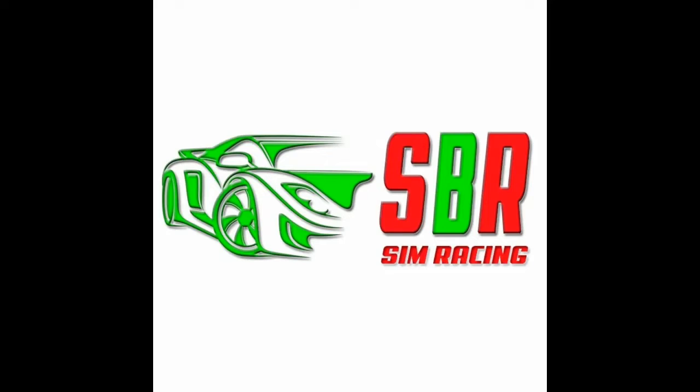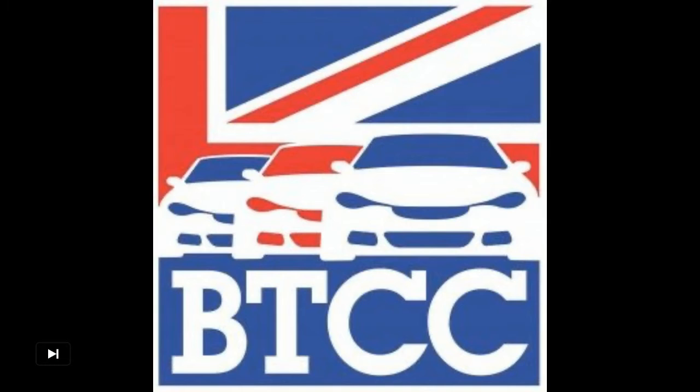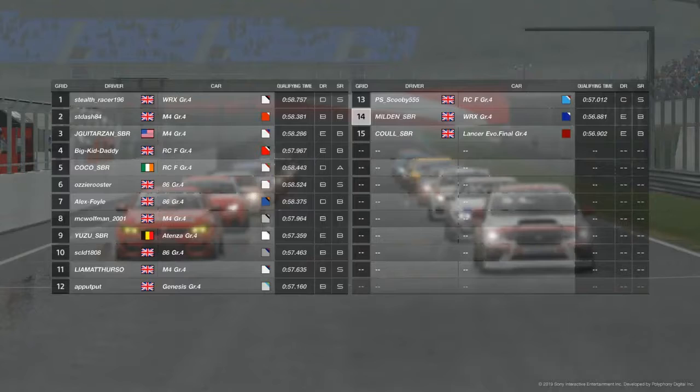Here we go again for Round 6 of SBR Sim Racing BTCC Legends at Red Bull Racing Track - Short Track. It's the reverse grid and we have Chris on pole from Ash, Jeff, Ian, Coleman, Andrew, Alex, Dylan, Greg and Lewis in the top 10, then Liam, Adam, Nathan, Ben, and the race winner from the first race Sean in 15th.